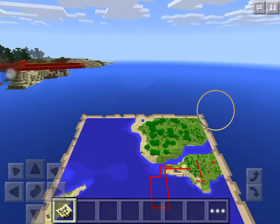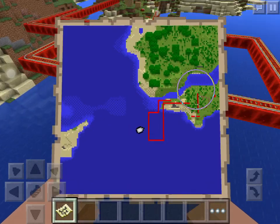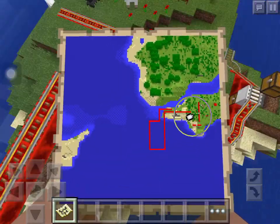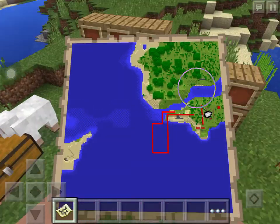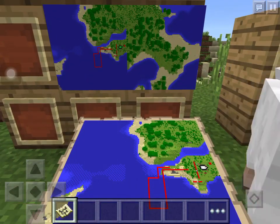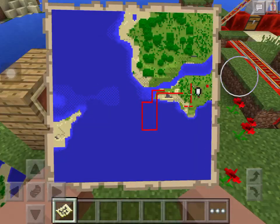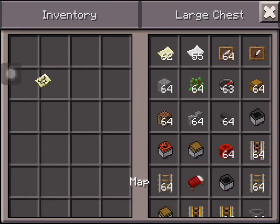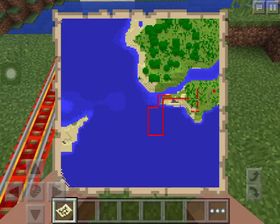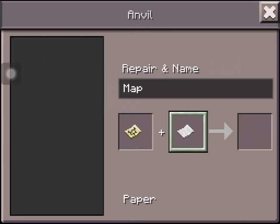It was supposed to show this little island — that's why I like it, that it shows where your player is going. One other thing that you can do with it is if I add some paper to it, it will increase the map.